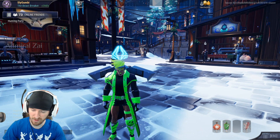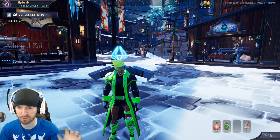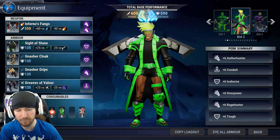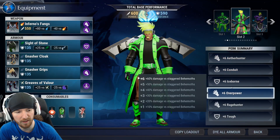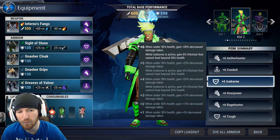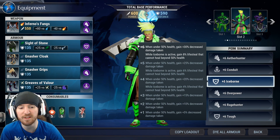But basically, I'll have a link in the description below to the Dauntless Builder link if you wanted to go look at it that way as well. Basically what we've got is Iceborne and Tough. So Iceborne, at a plus 6 value, whenever you're under 50% health, you gain 30% decreased damage.